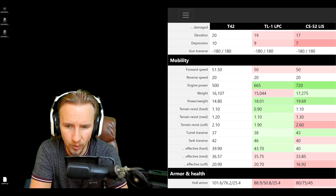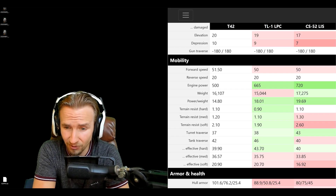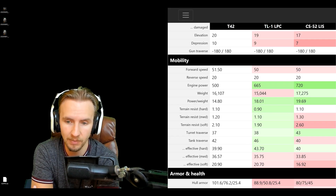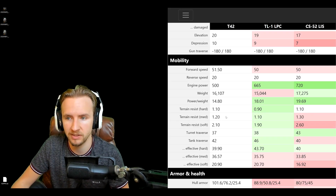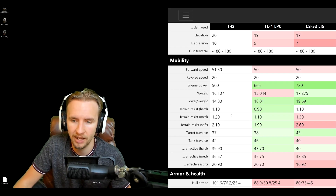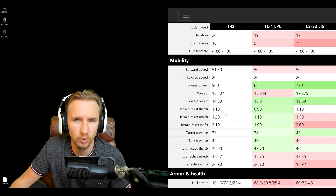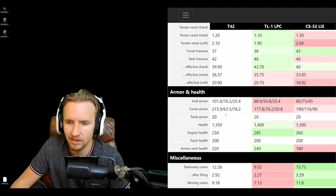You might even want to use a turbocharger on this vehicle to improve mobility, but that would mean sacrificing either vents or vertical stabilizers — which are absolutely essential given the poor dispersion. The ground resistance is also slightly worse than the TL1 LPC, so this will be very sluggish compared to more recent tier 8 American premium medium tanks.